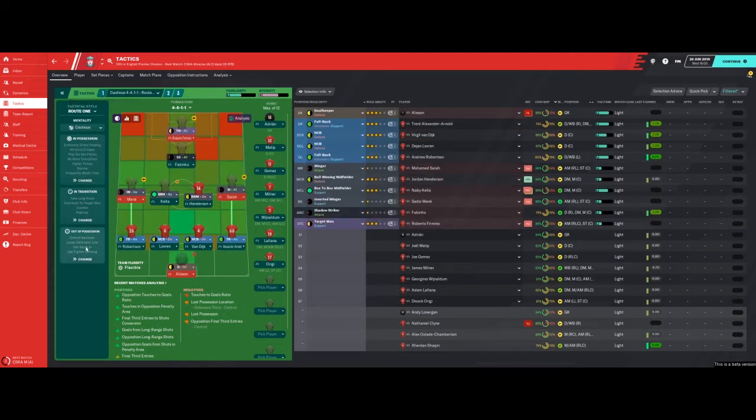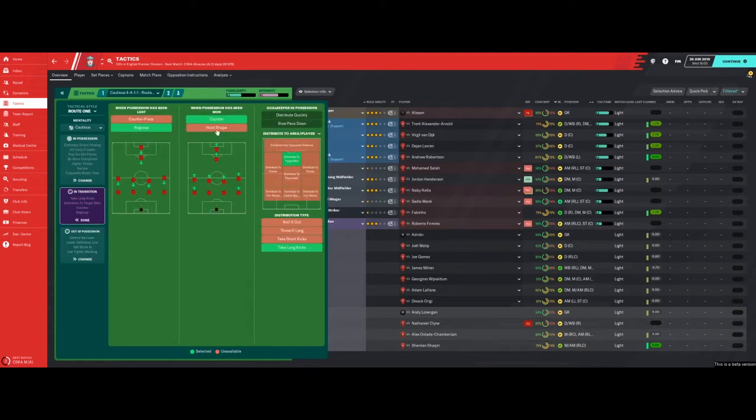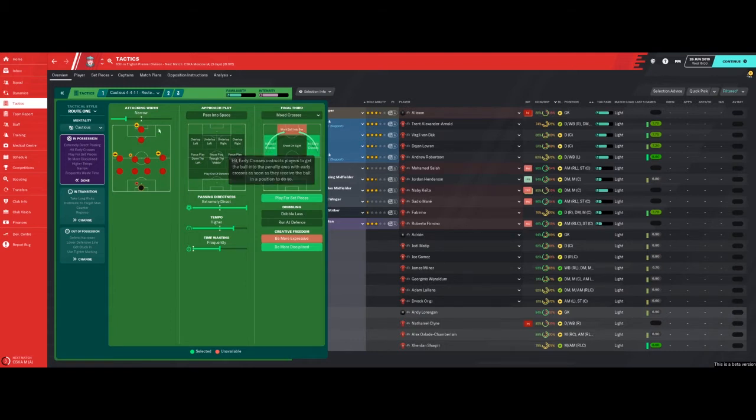Let's start with the four-four-one cautious. The first thing we look at is what it does out of possession: lower line, tighter marking, getting stuck in, but a standard line of engagement. On transition it regroups and counters, distributing to the target man. In possession it hits early crosses, is very narrow, plays for set pieces, is more disciplined, passing directness is extremely direct, tempo is higher than expected, and time wasting is frequent.